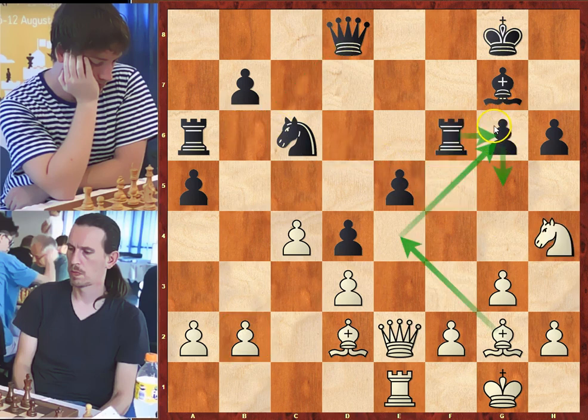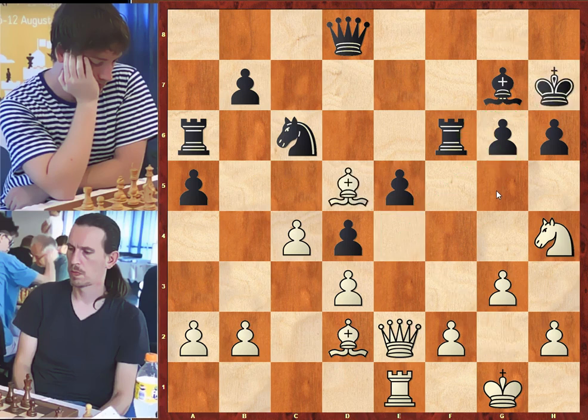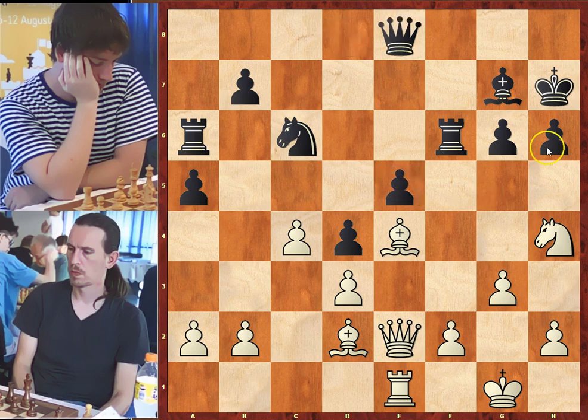Rook to f6, defending. White can continue his attack with bishop to e4, pressuring g6, forcing black to play g5. But in the game we had bishop to d5 check, king to e7, bishop to e4, queen to e8, defending g6 one more time. But on this square the queen is unprotected, and white can push f4. Black cannot take on f4 due to bishop takes on g6 check, picking up black's queen.